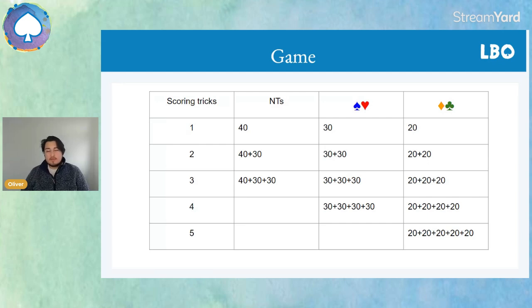Clubs and diamonds are only 20 points per trick, so we've got to make five scoring tricks to reach game. Plus the six from the book, that's why it's 11 tricks — it's very hard to make 11 tricks, whereas nine tricks is a lot easier.